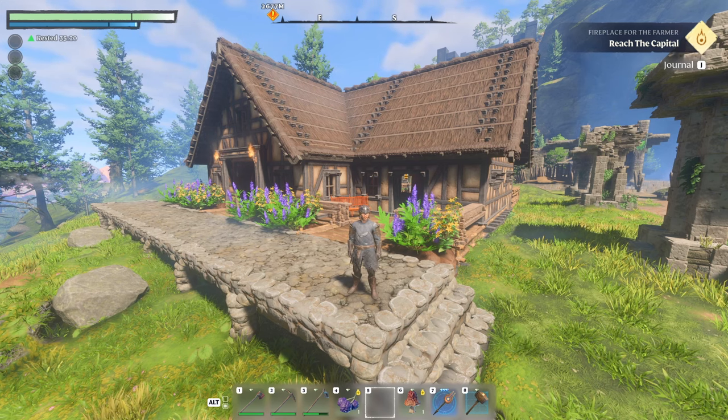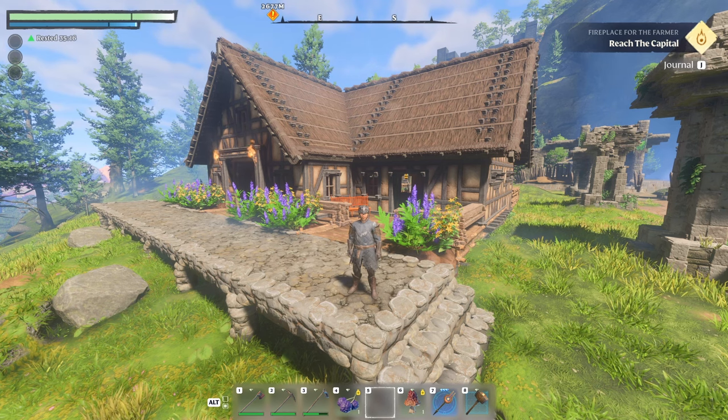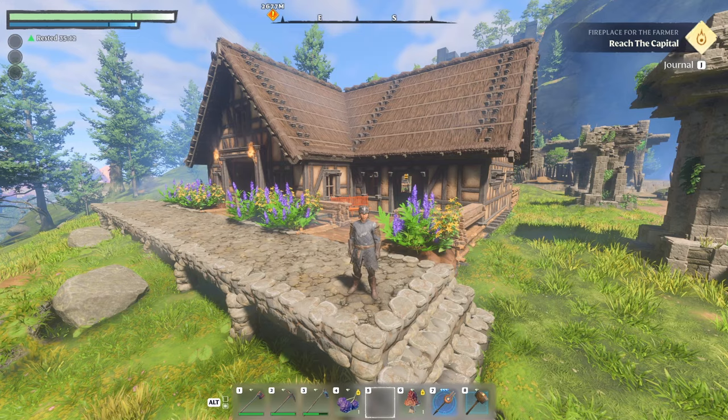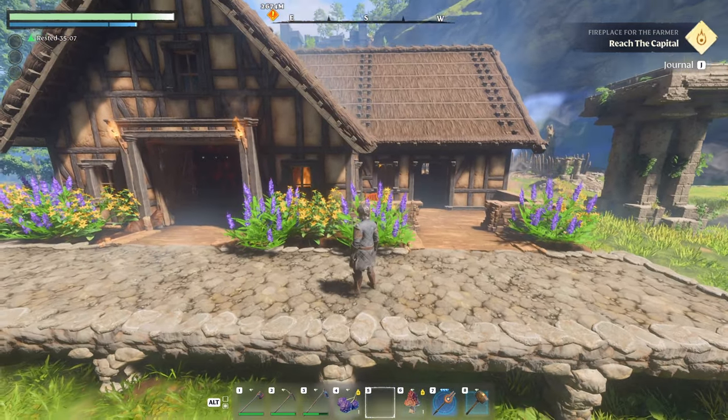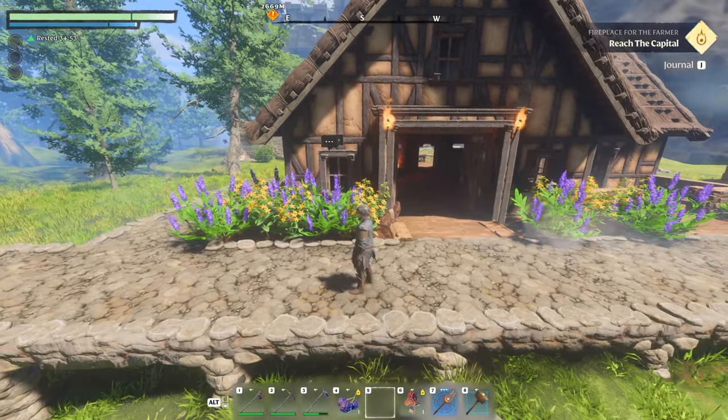This is a small and easy-to-build cottage that I built in Enshrouded. In this video I'm going to show you how to build it, alongside giving you some building tips that you can use in your own structures to make them more visually appealing. I'll give you a quick tour of the structure so you know what to expect — as you can see, it's something a little bit more interesting than the kind of box builds you're probably used to seeing.